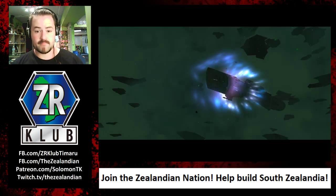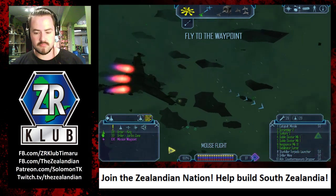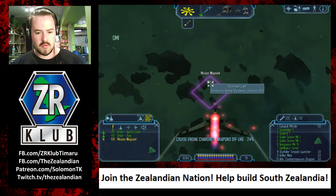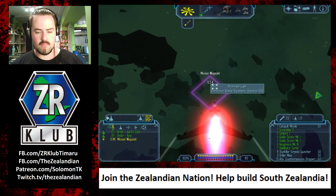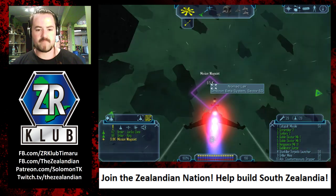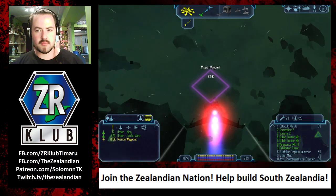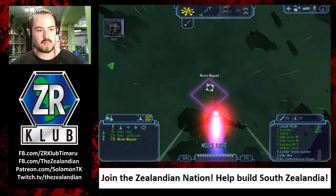Understood. Alright people, let's do it. Trent, you take point. King and I will take flanking positions. Oh boy. Nine minutes remaining to jump hole collapse.